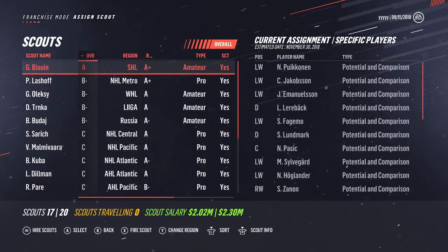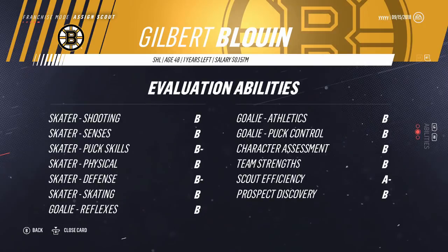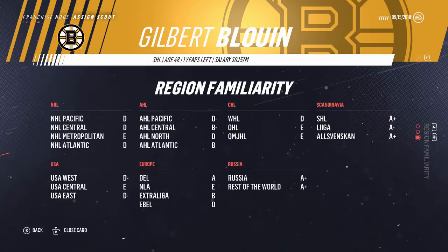The first thing you're going to want to pay attention to is that every scout has an overall grade. Here, even with this scout having an A grade and being A-plus in the SHL, if you click in the right stick that'll bring up Scout Info. Using the bumper you have the ability to look at not only what they're great at finding in terms of attributes for players, but also what other regions they are able to scout in. So for this scout — Scandinavia, Russia, rest of world, Germany — you can send him to any of these places and he will do a fantastic job for you in finding prospects.